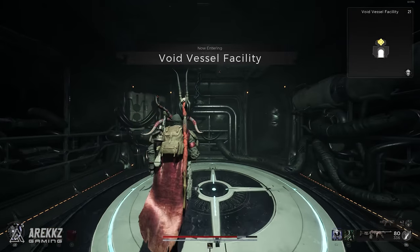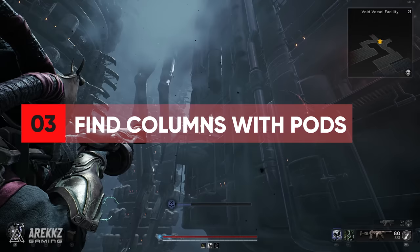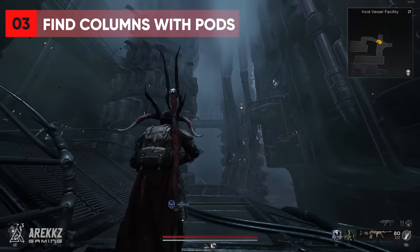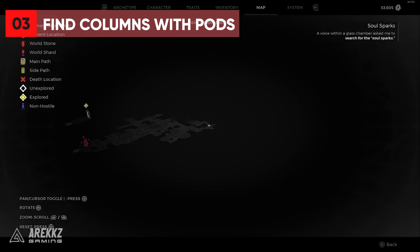Once you have finally located this dungeon, you're going to need to explore until you find this matrix-looking area with giant columns of pods that occasionally spin around with electricity sparking all over the place. I don't know if this always spawns within the dungeon, but it was there for me, so explore everywhere and hope to find it.